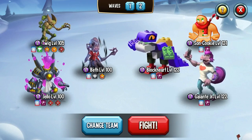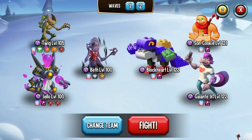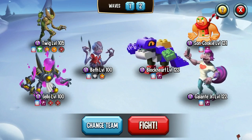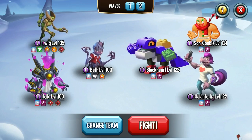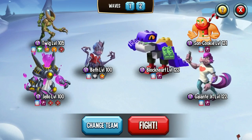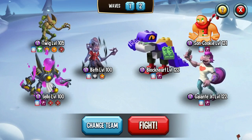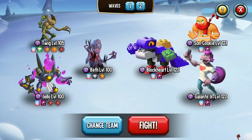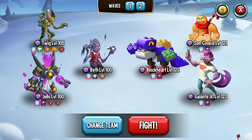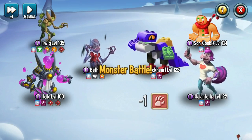I took away the group damage rune from Darmoth and put his own buff in — I never used the other one and in retrospect his own buff is better. I also gave him a better strength rune so he's a little more effective. I also took a rune off of General Alas and put an extra health on him because he's a real pain that way. Let's see how this works out.